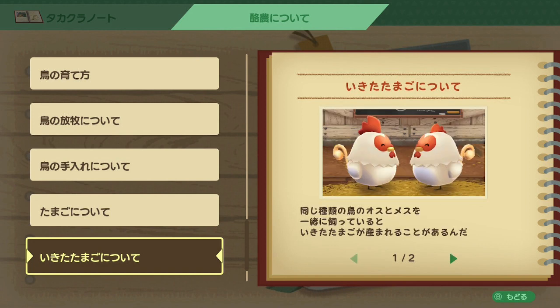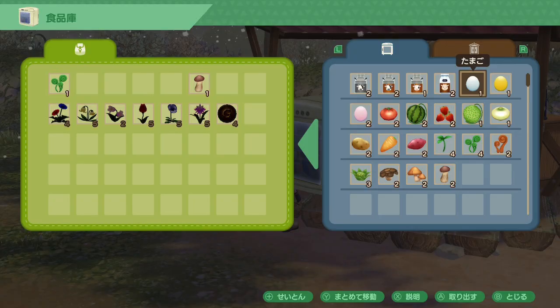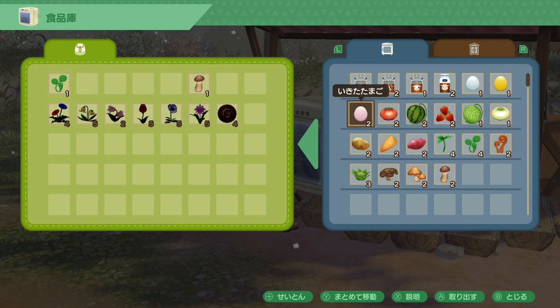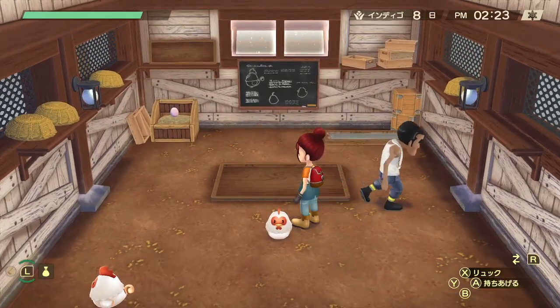You can choose to sell the chick when it comes out for 150 gold, or you can wait until it matures into an adult and then sell it for more. If it's a male chicken, you can still sell it for 250 gold. There are actually three kinds of eggs that the chicken can lay: unfertilized eggs, fertilized eggs, and golden eggs. The chicken will start laying golden eggs occasionally once you get it to max hearts.